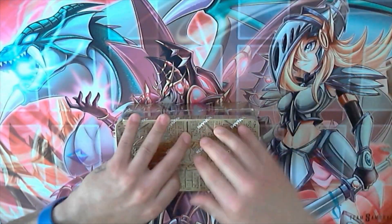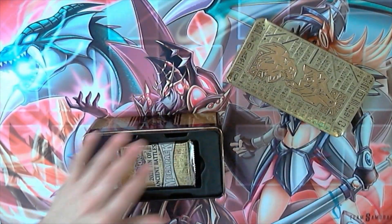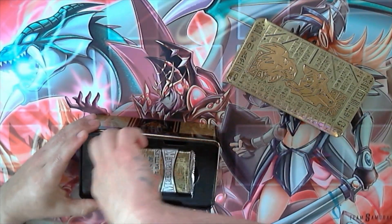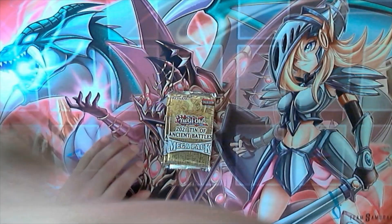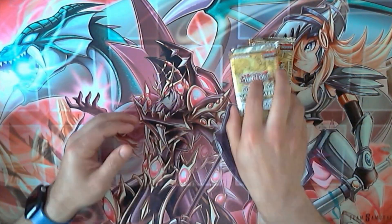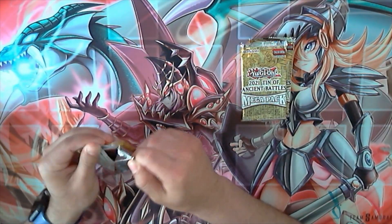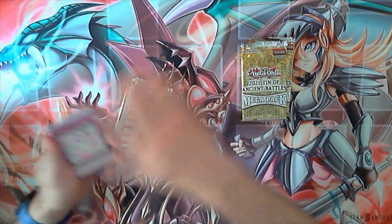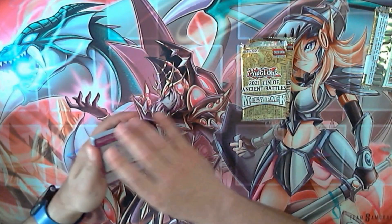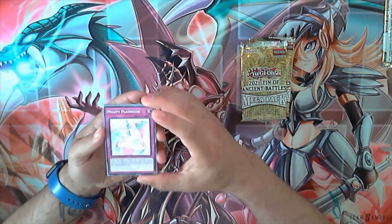Let's get this plastic off. Lid came off easy. Let's get to ripping and see what we get. So the best card that comes in these 2021 tins, highest price, most sought after right now, is the AA Arsenal Divine Zeus — or Zeus for short. I'm hoping to pull one of those because I really am looking for one. Let's get started.